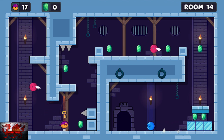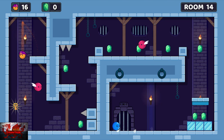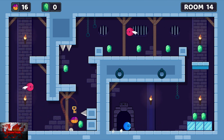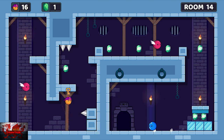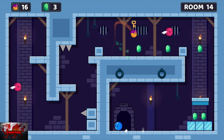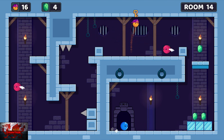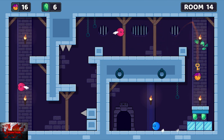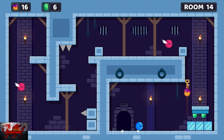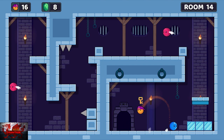You may die once or twice here. I died a couple of times the first time I played this game. I'm just trying to show you how to collect all the gems. Grab the one from the right, when you go to the left go immediately back to the right. Jump over the flying enemy — I got confused as to where he's going up and down but got away with it. Grab these two gems and then simply bounce over the blue ball.